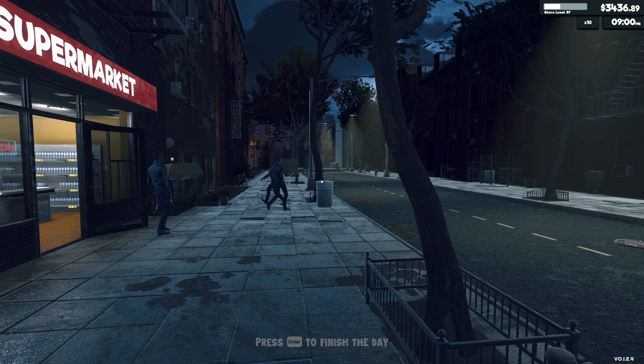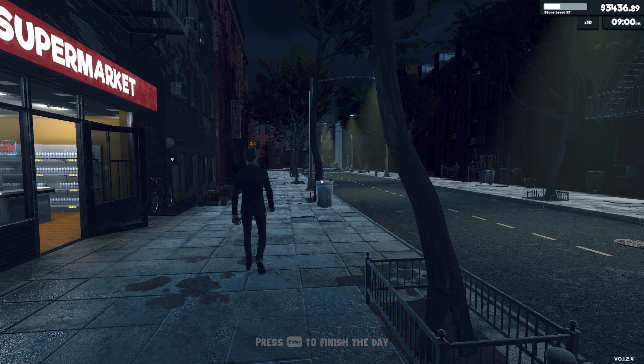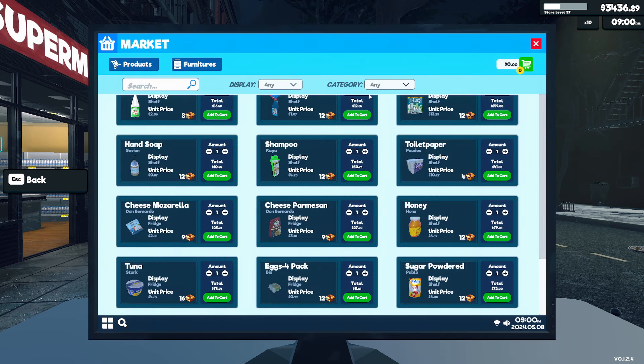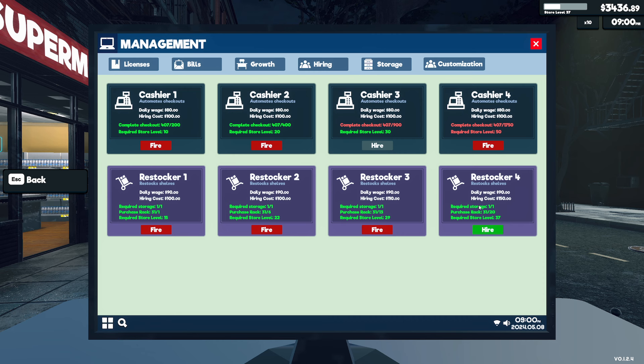We're at 3,400 bucks. I'm going to wait for my stockers to stand still - that's when I know they've fully stocked the shelves. Then I'll skip to morning because we're going to have to restock a lot of our storage in the back. Without the times-10 mod I cannot imagine how people still play this game. I'd have to wait almost 10 real-life minutes every in-game day for three stockers to stock the shelf.